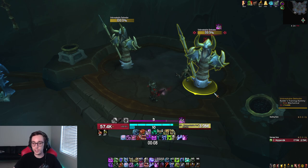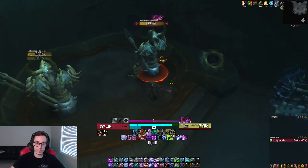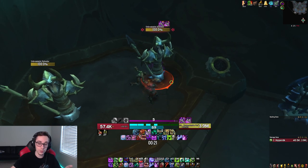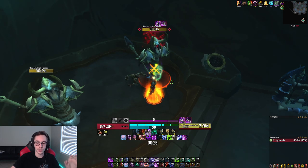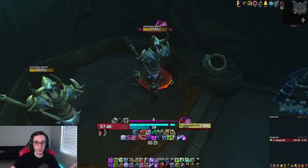The last thing about single target rotation is, of course, when you get to execute — you just want to slam Soul Reaper every single time it's up. Make sure you have a WeakAura that flashes or spins or bounces, whatever you need, to tell you that you should be using Soul Reaper. As soon as the target is below 35% health, Soul Reaper is one of the highest priority buttons you should be pressing.